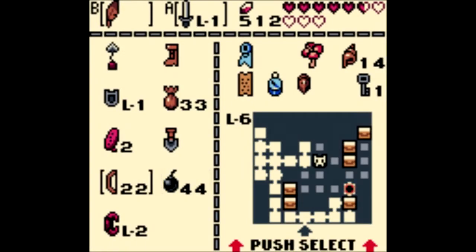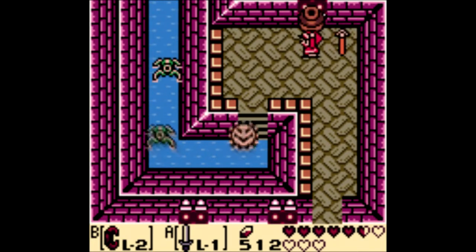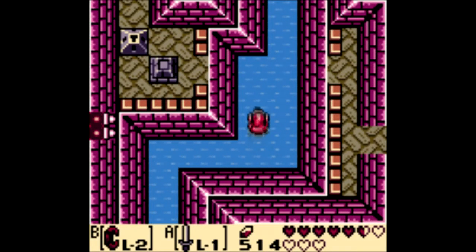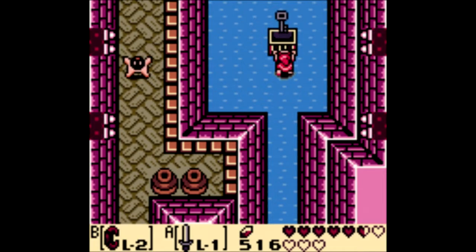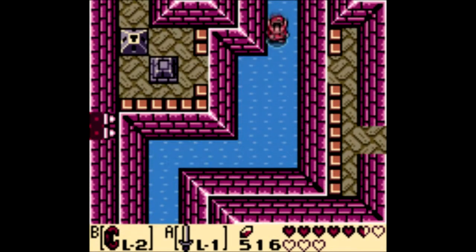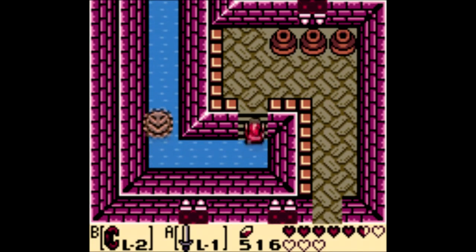Go ahead - there we go. I'm not used to it being that color. Unnecessary death. We'll just follow this path around. There's something in here - it's the small key, you can open a locked door, hooray. That's it though - we came all this way for a second small key, which is useful don't get me wrong, but not necessarily what you would expect.